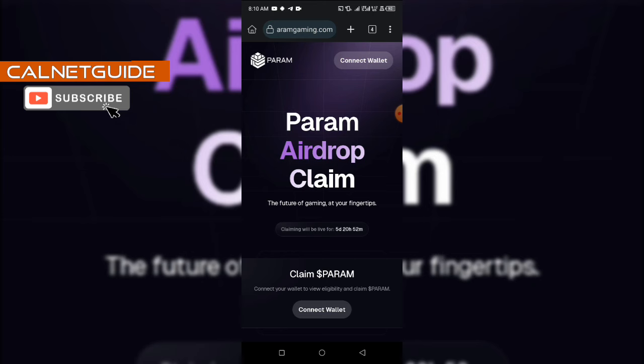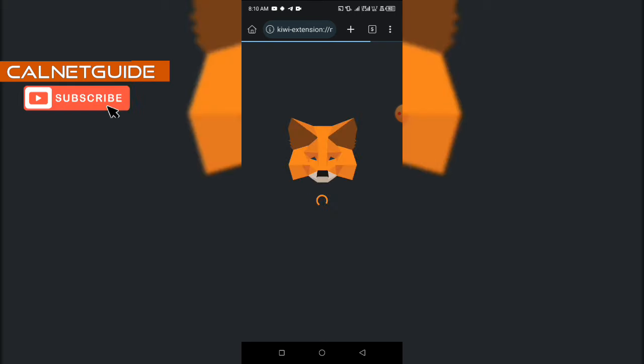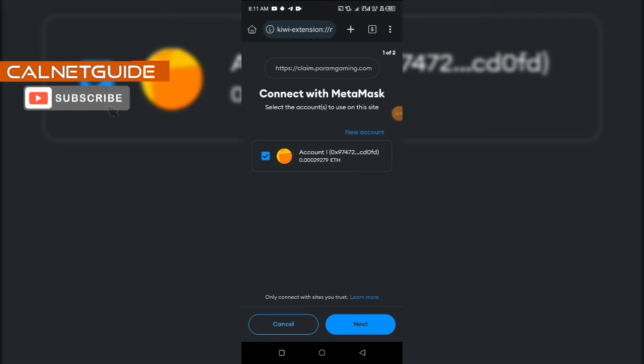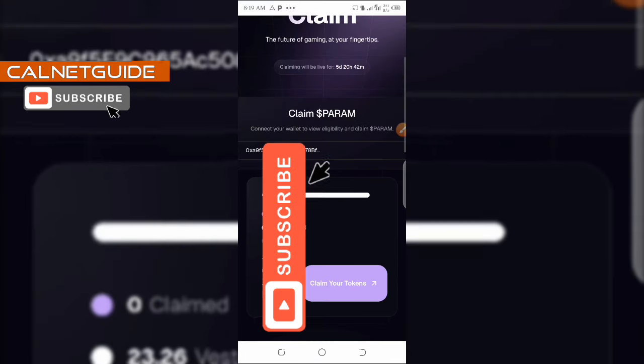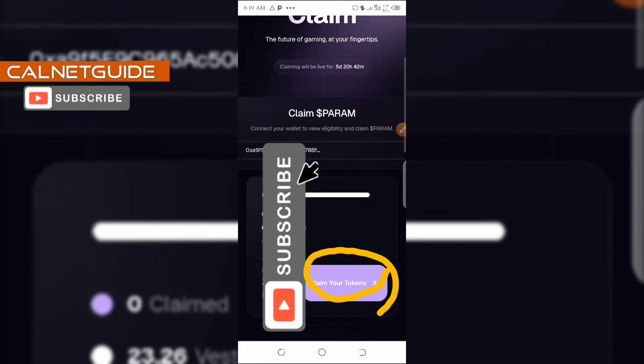Once you have imported the wallet, visit claim.paramgaming.com and then click on 'Connect Wallet' — you can see this button here. Select MetaMask and then the extension. Once it brings up the prompt, click on Next and then click on Connect. After your wallet is connected, scroll down a bit to see the amount of Param that was given to you, and from here you'll be able to claim your tokens by clicking on 'Claim Your Tokens'.